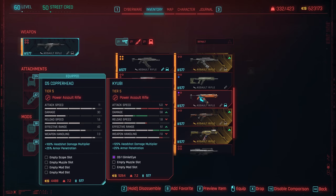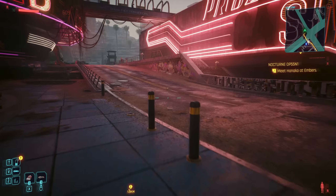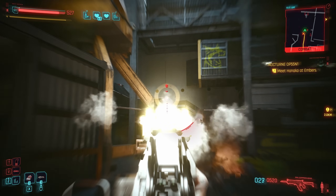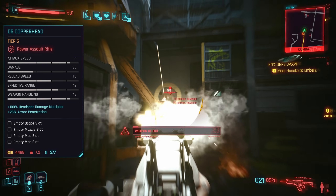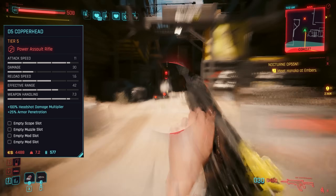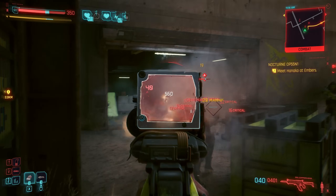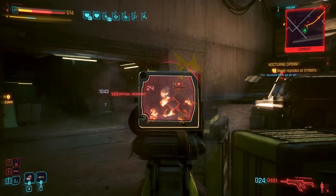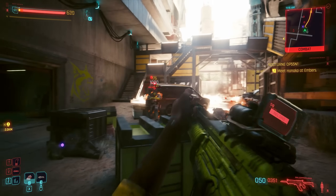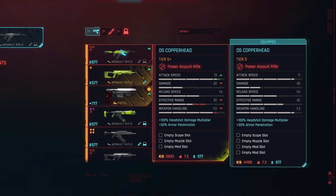Whilst real-life weapons generally aren't a thing in this game, the D5 Copperhead serves as the honorary successor to the AK-47. Much like that famous gun, the Copperhead is simply an effective way to unload a ton of lead very quickly. Slightly slower firing than the Umbra, but with greater damage, range, and the ability to add a scope — this is my preferred choice of the two. It's a fairly common drop throughout the early game, easy to acquire from the get-go and reliable to use. As a player with a tendency to get more up-close and personal, I might eventually upgrade to the Barghest version.